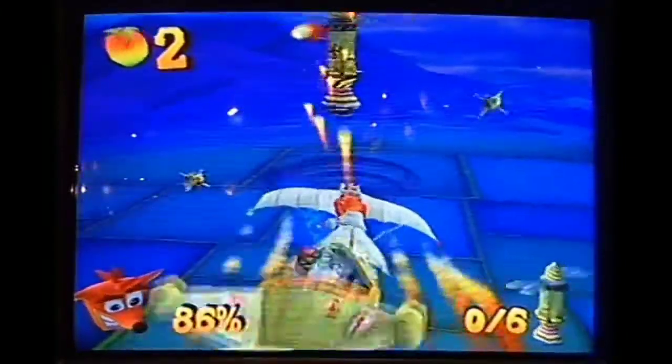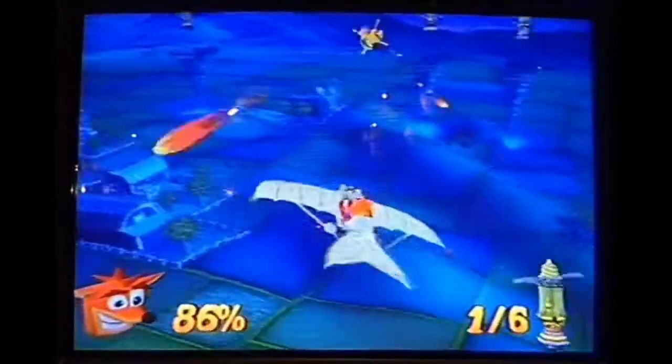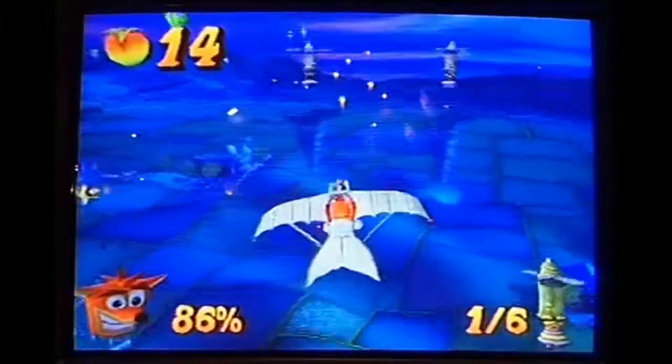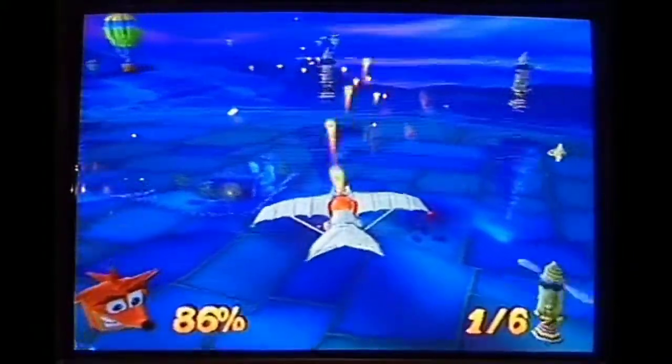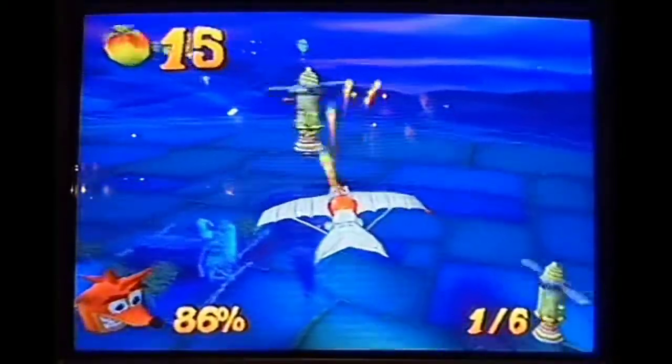The objective in this level is for Crash to shoot down the weather machines that are creating the tornadoes. The premise of the game is Crash against the elements. What has happened is that Dr. Neo Cortex, Crash's arch nemesis, has taken control of four elemental masks, and they are basically taking control of the elements of air, earth, water, and fire.